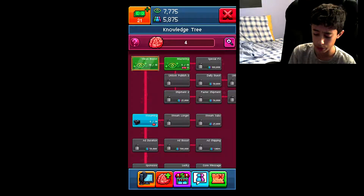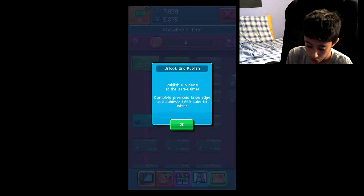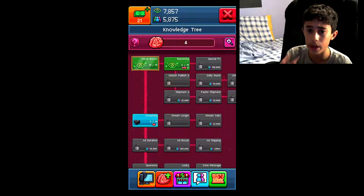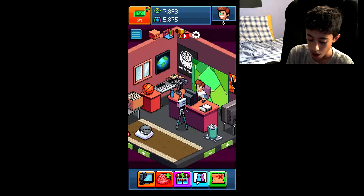Also continuing tip two: after a while, once you complete the knowledge tree, you can unlock Publisher 2. As you can see, I just passed five thousand subscribers — you need five thousand subs to unlock it.